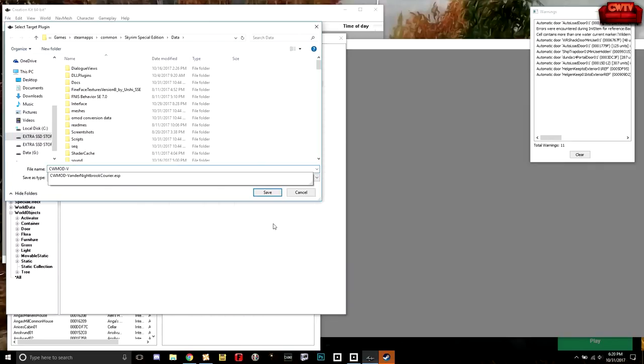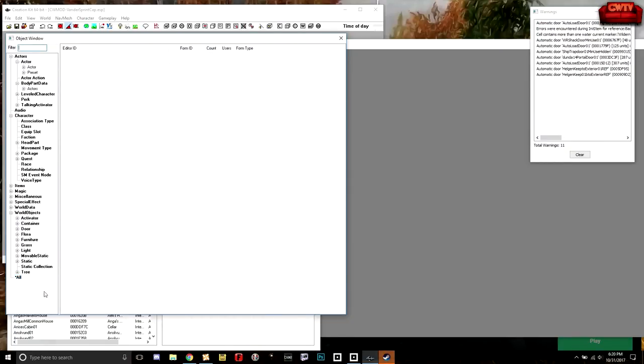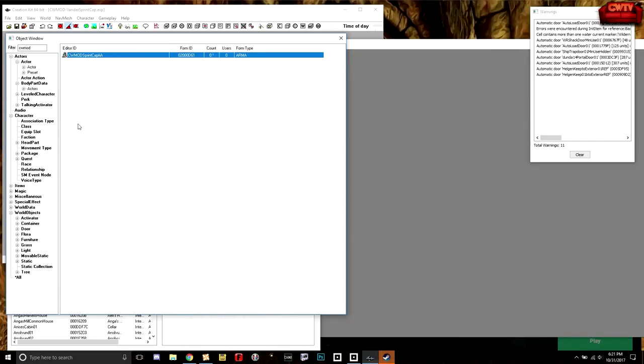I'm going to call this Vander Sprint Cap and save. Now the beauty of this is that next time I load the kit, I can select All and type CW mod, and just my files show up right there. Having that prefix in front of all the custom stuff you create makes everything pop up right there where you can access it easily. There are some mods that will give you a whole collection of different files to work with, so consistent naming is really valuable.